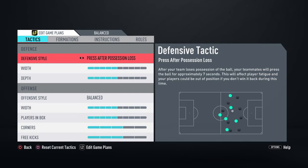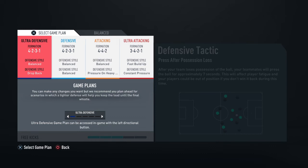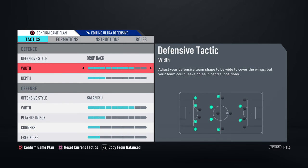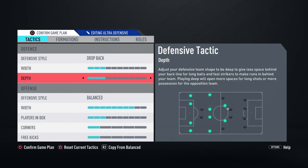That's the balanced variation of the 4-2-3-1. Now we're going to go to the other variation — this one's a bit more defensive. This is for when you want to close out a game. We go Drop Back because you're defending the lead and need many players behind the ball. The width is on three — you don't need to go super wide when you're trying to close out a game. The depth is on three bars — you don't want to leave any spaces behind.